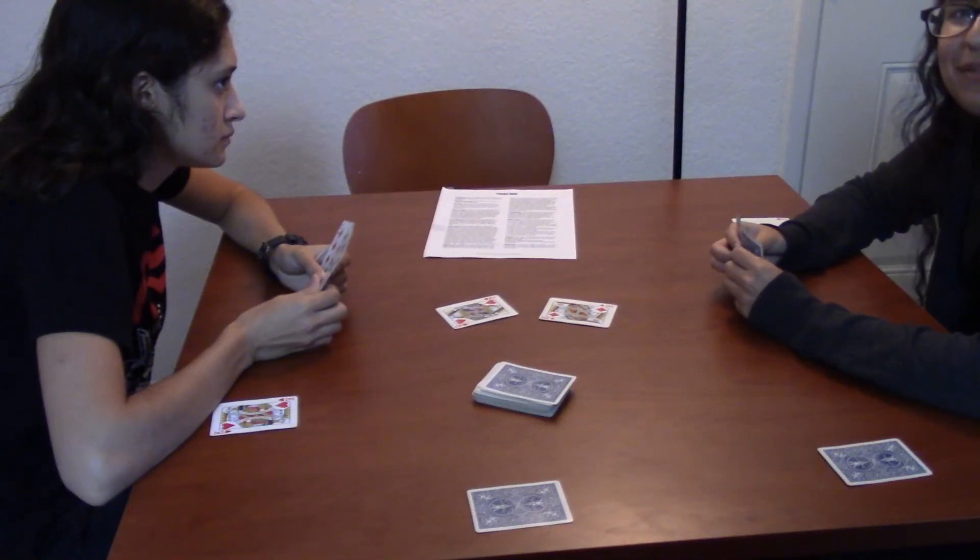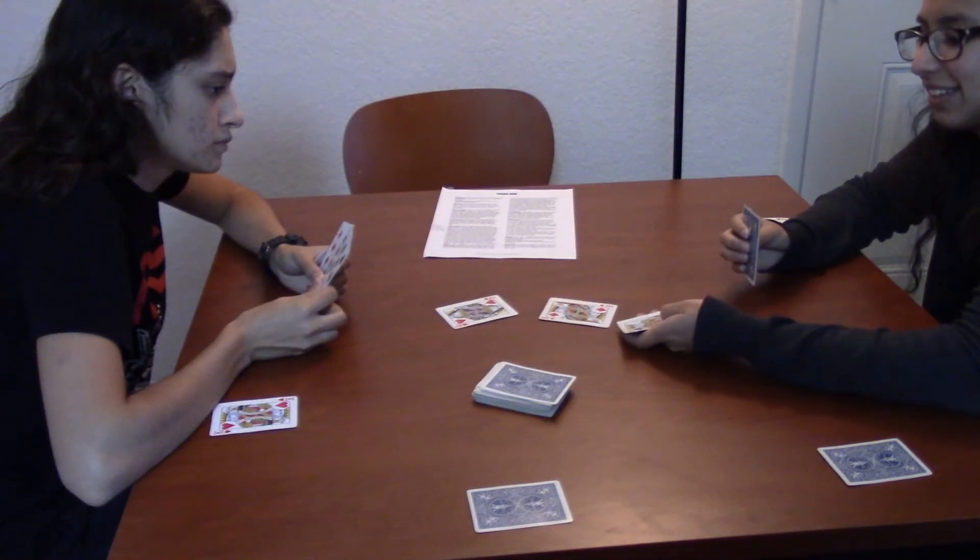If the match has resulted in a tie, players also have the option to discard their hand and draw a new one if so desired. After a vocal and play phase have been completed, the round is over. Players then move on to the next round, repeating the vocal and play phase once again.